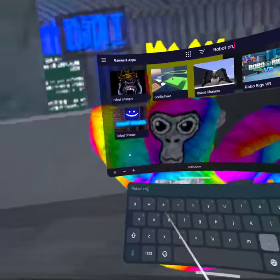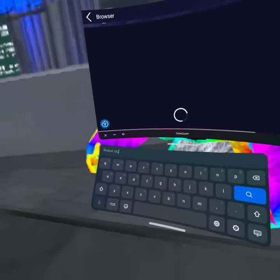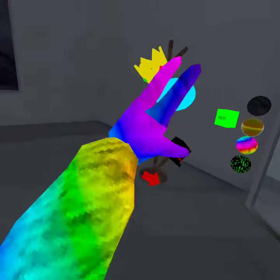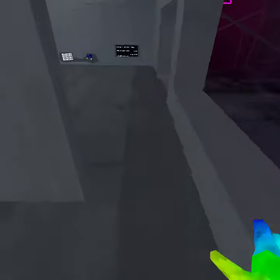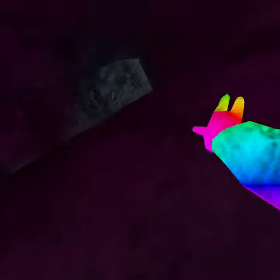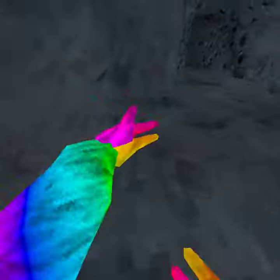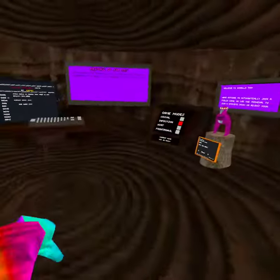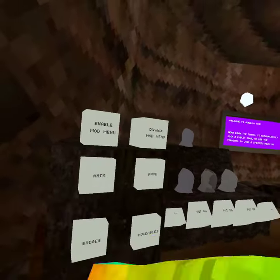Robot Chasers. When you get in, instead of getting the mod menu, you want to go over here. You want to go here and then you see 'enable mod menu' or 'disable mod menu' — you want to press 'enable mod menu'.